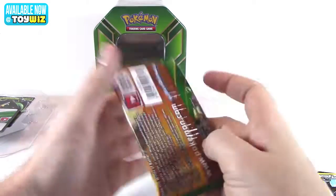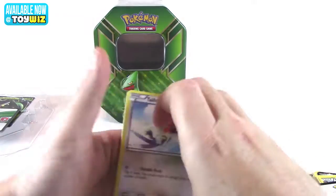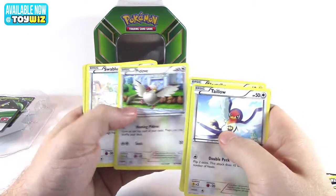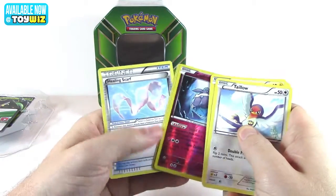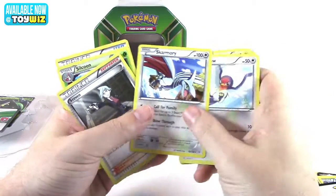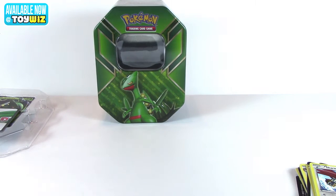And the second Roaring Skies. Commons, reverse foil Carvanha, your uncommons, and your rare — Skarmory. Alright, next up we'll do Swampert.